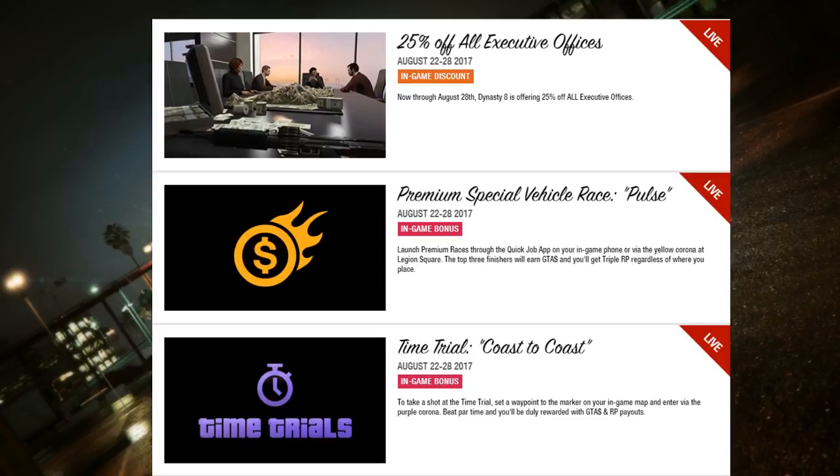For the final deal, there's 25% off all executive offices. Now through August 28th, Dynasty 8 is offering 25% off all executive offices. I didn't check every single one, but the cheapest option is now 750,000 if you don't add anything to it. I'm not sure how much the more expensive ones are.